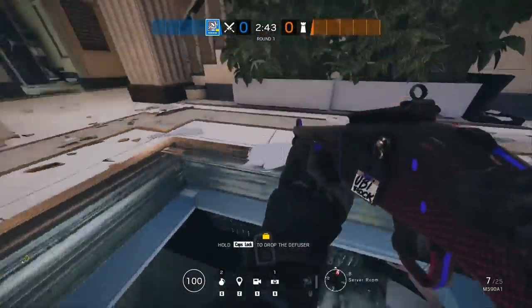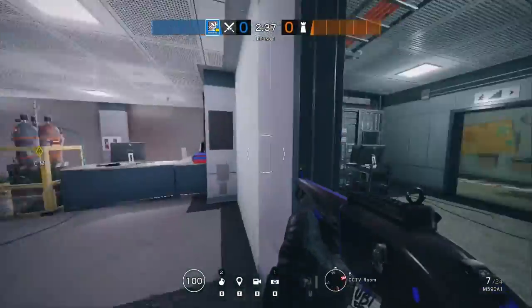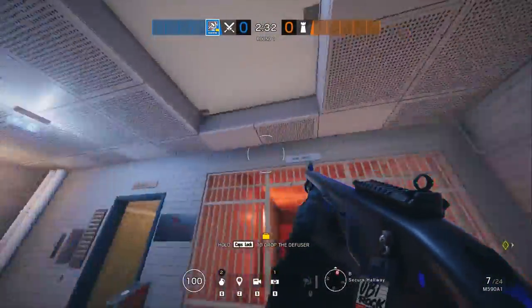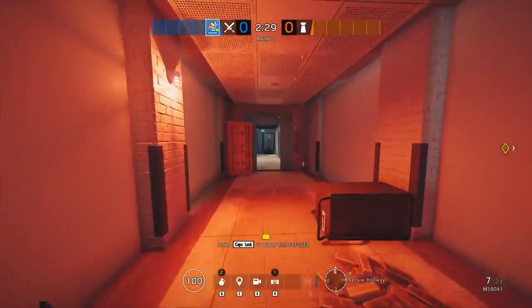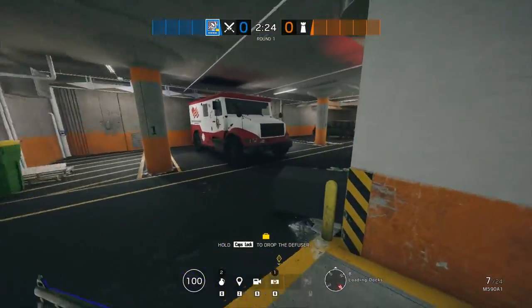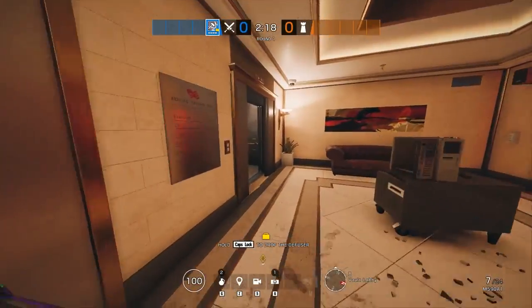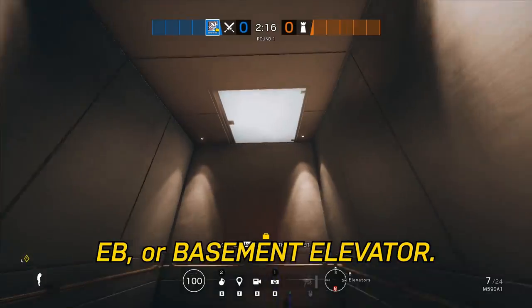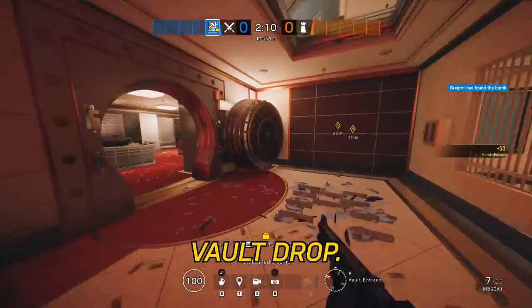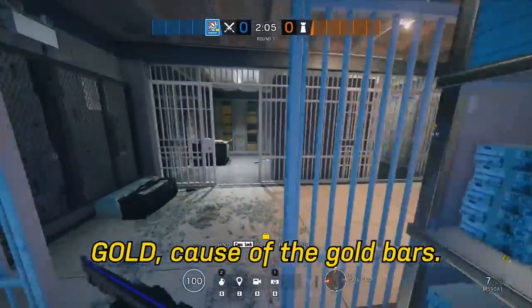Alright, now let's go below. Servers. Dirt Tunnel. We already talked about Blue Stairs. CC. CC Hatch. Red Hall. Red. Ramp. Garage. Bottom of Main Stair. EB or Basement Elevator — you can say they dropped Elevator Hatch if they decide to do so. Vault Drop. Vault. Gold, because of the gold bars.